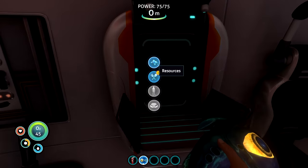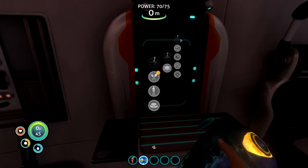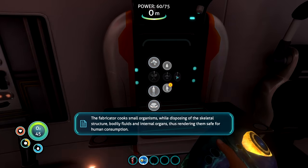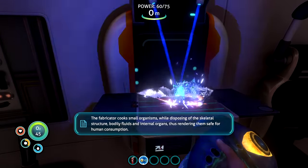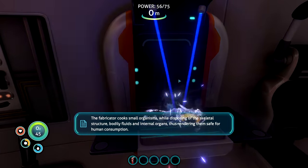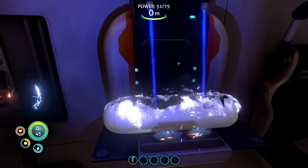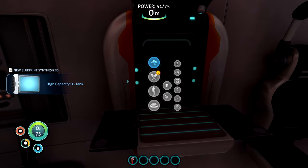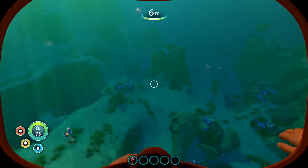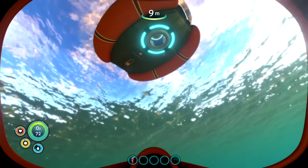I returned back to base and learned that the fabricator is basically Subnautica's crafting table and has sick animations. The poor peepers could be turned into cooked food, which was sad but good because I needed food. I was also able to turn my metal salvage into titanium to get an upgraded O2 tank that gave me more oxygen. I only have a limited time underwater before I have to go back up to get air, so I have to quickly scour the ground for resources.